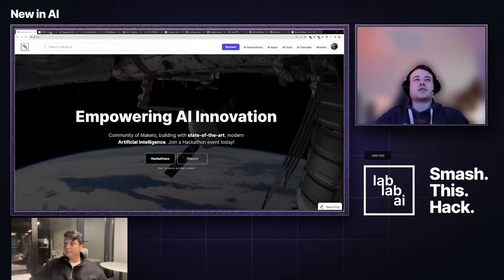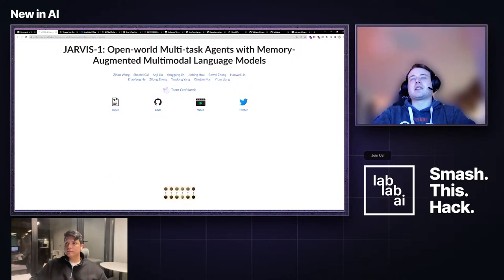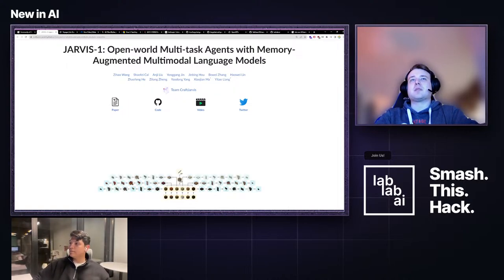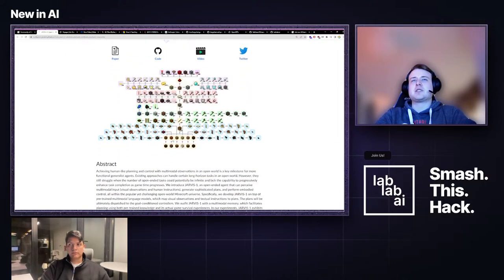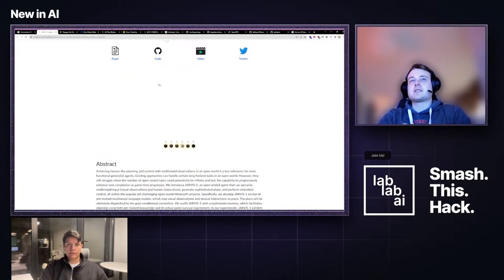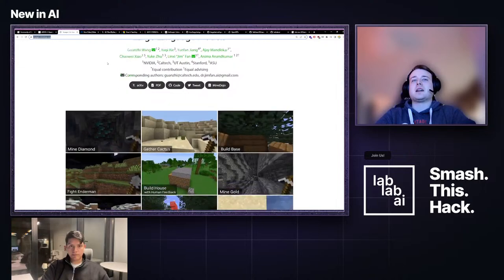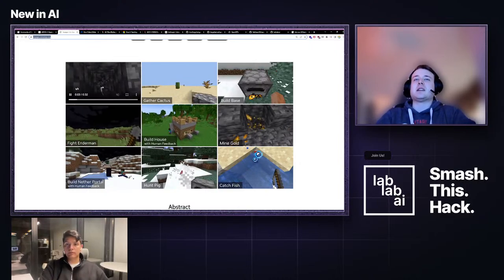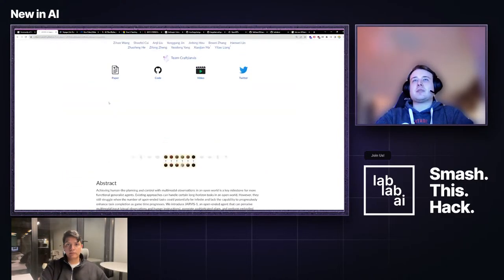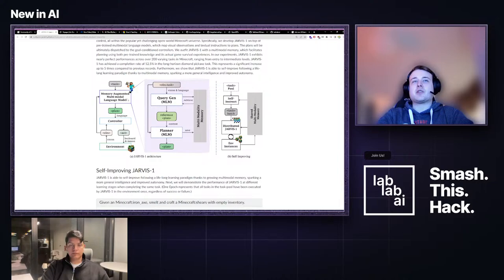Let's jump right into the first topic. The first thing that was released is JARVIS-1, basically an agent that can perform and plan multiple steps within Minecraft. Here you can see the tree of things that you can craft and how you can advance in the game. We've seen something pretty similar before called Voyager — the same concept of an agent controlled by a large language model within Minecraft.